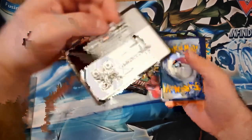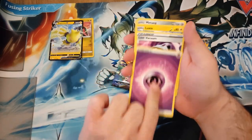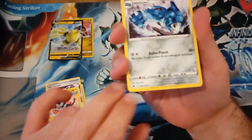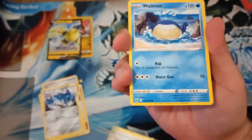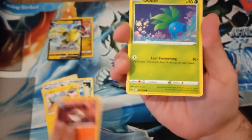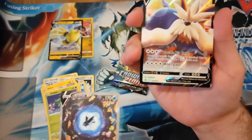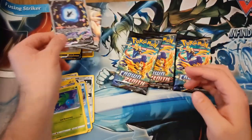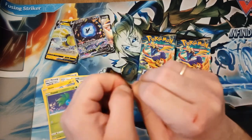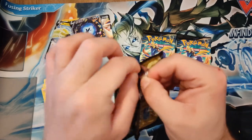First the Pokémon code — one, two, three, four — energy, Magneton, Laxio, Galarian Slowpoke, Sheen, Oddish, and yes, Aqua Return Lumineon V and Sableye V. This is good, this is good! Let's go, this is really sick!